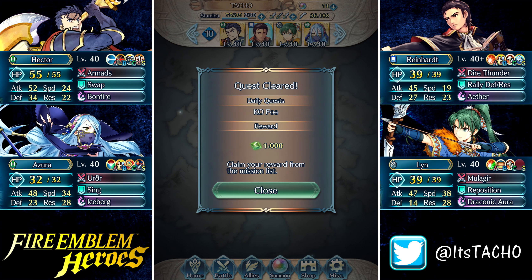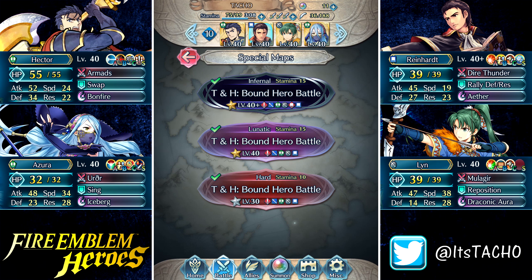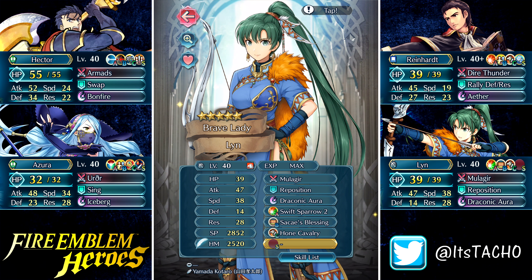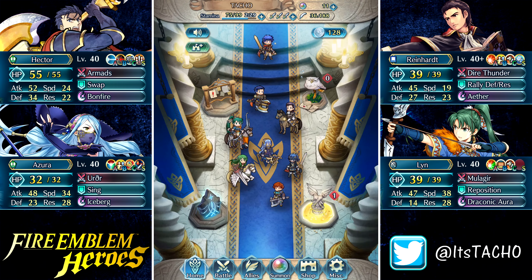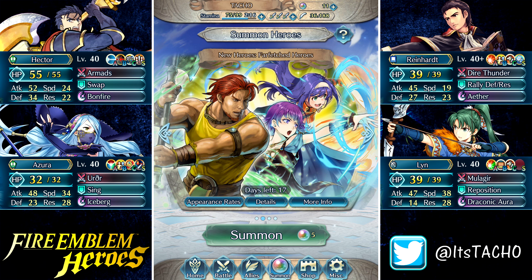Good options to use for that map: of course I used Hector because he can Distant Counter and quick repost against Takumi and the Blue Cavalier on the leftmost side. You can also use Dorcas for that if you manage to get lucky and summon him on the new banner. Reinhardt is going to be good because he can finish off both Red Units and he does pretty good against Hinoka as well. Brave Lyn — any Bow in general — because there are a couple of Flying Units on the map, so feel free to bring Bow Units. And I brought Axe Azura just as a Dancer to allow my units to take a second action. That's pretty much it for the map, guys — that's my thoughts on it. It's a pretty fun map. As always, this is Tacho signing out. I'm going to go get started working on my builds video for these units, so look forward to that. And as always, cheers — have a great day, and I'll see you again next time.